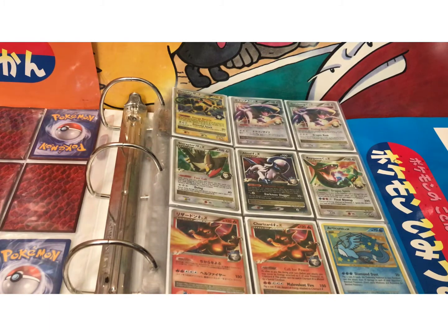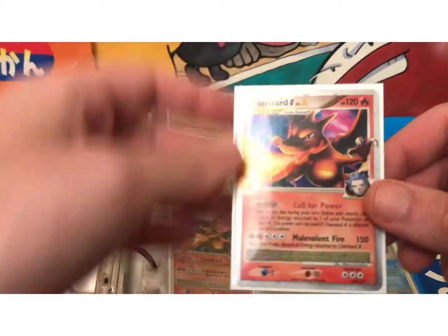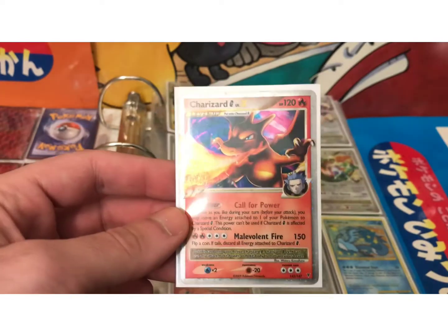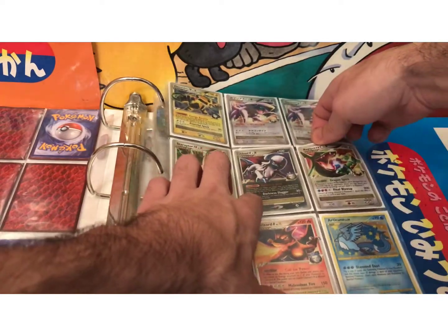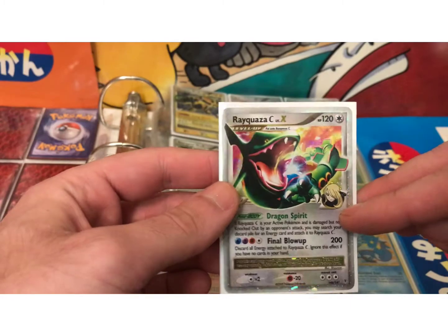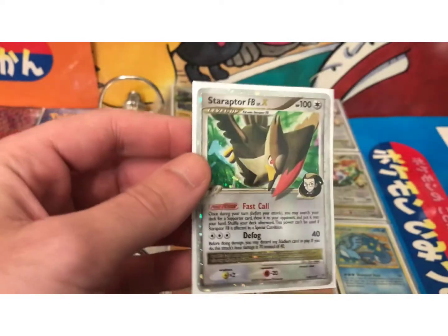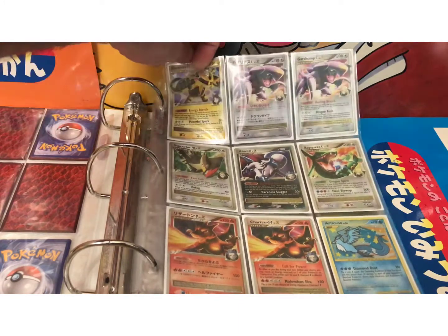This next set is the Platinum Supreme Victors set. In this set, the chase card would definitely be this Charizard. Depending on condition, this card can go anywhere from $25 to $45 or more. This set also showcased two new types of Pokemon SPs — special Pokemon. As you can see with this Rayquaza, the C stands for Champion Cynthia, shown here in the lower corner. This card is going to be around that $8 to $10 range. We also have the FB Pokemon, which stands for Frontier Brain — the Frontier Brains were the Pokemon in the Battle Frontier that gave out symbols to trainers as they progressed through.